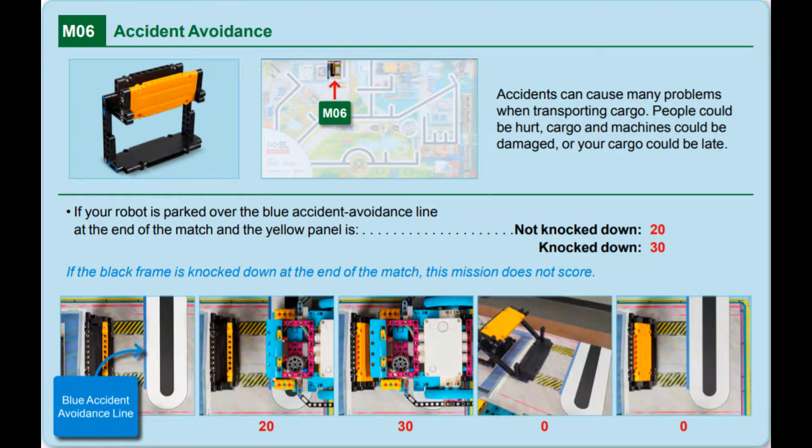To score points for this mission, teams must park the robot over the blue line at the end of the match. If the robot also knocks over the yellow panel, leaving the black frame upright, extra points are awarded.